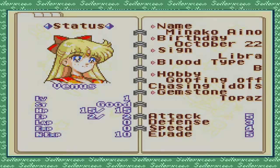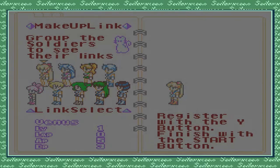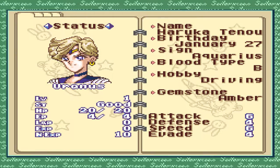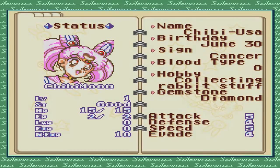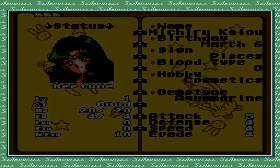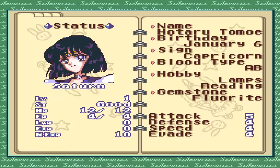Sailor Mars, Venus — Name: Minako Hino, Hobby: Goofing, Chasing Idols. Sailor Uranus, Name: Haruka Tenoh, Hobby: Driving. Chibi Moon — Name: Chibiusa, Hobby: Collecting rabbit stuff. Sailor Neptune. Sailor Pluto — Setsuna Meioh, Hobby: Shopping. Sailor Saturn — Name: Hotaru Tomoe, Hobby: Lamps and Reading.